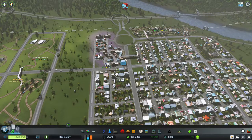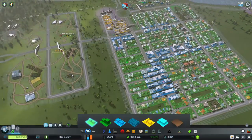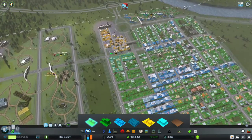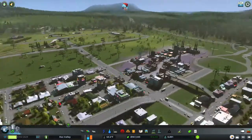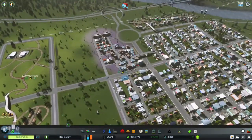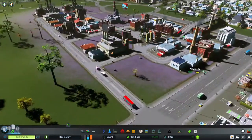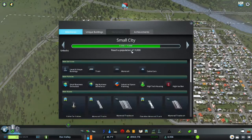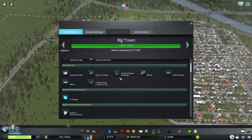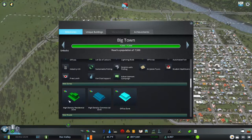You'll notice that in the introduction I did a little speed clip — all of this that was once factory I have now repainted as residential and commercial. In the speed clip we unlocked Big Town. What did we unlock for Big Town? We got our IT and leisure education.